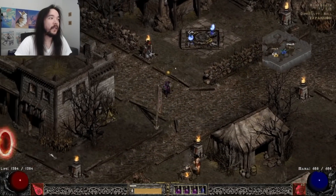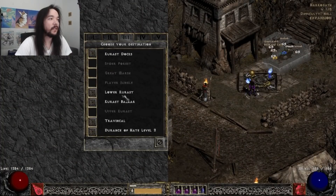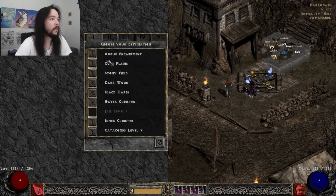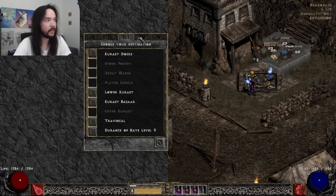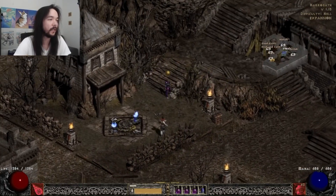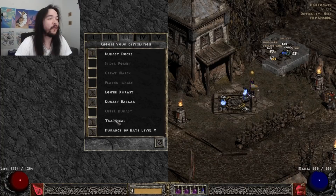Super uniques — this would be like your Pindleskin runs, or like Eldritch and Shenk from Frigid Highlands, Travincal runs, maybe Griswold and Rakanishu in Act 1 Stony Field. These aren't nearly as consistent as, say, getting targeted uniques and sets from running Mephisto or Andariel, but they can drop, and in some cases they can drop almost every item in the game.